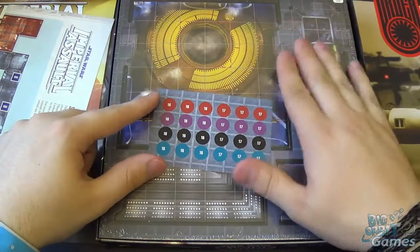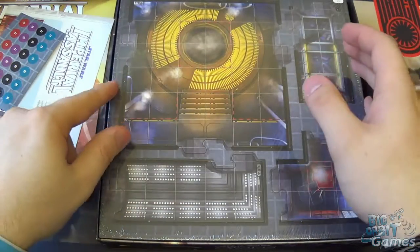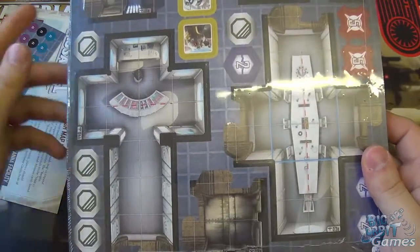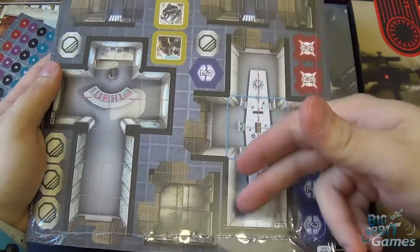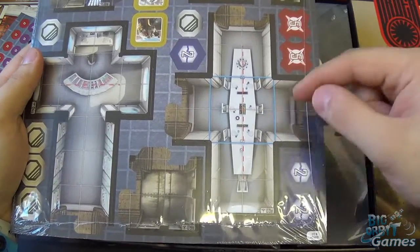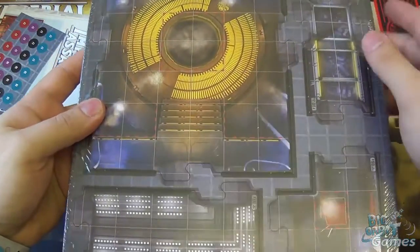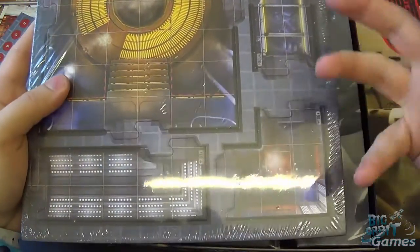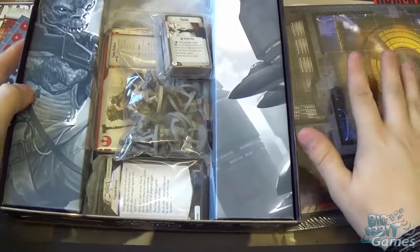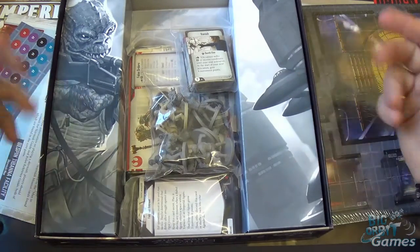Primarily the figure packs provide figures for tokens you get here of new characters. These are ID tokens — stickers for ID-ing. In here we have the map tiles, and you can see there are some very iconic scenes being depicted: the conference room, the classic scene of Han going for his blaster before Vader rips it out, the carbonite freezing chamber, and Vader's grand reveal from Empire Strikes Back, plus all the connecting tiles.